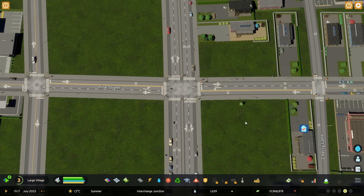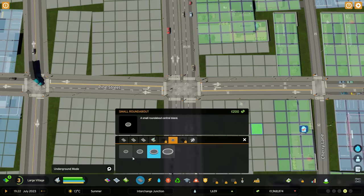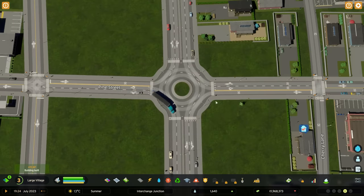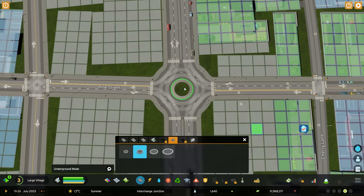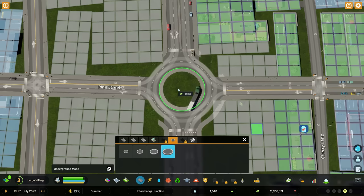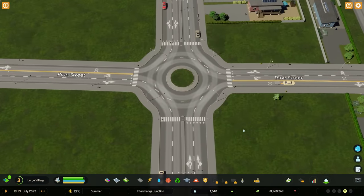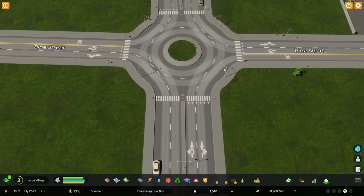I'd be remiss not to touch on roundabouts: I think they've been implemented fantastically, probably better than in the first game — certainly for base game players, but even for modded players this is a huge improvement. I'll replace this intersection with a medium roundabout, and it automatically sets everything up, which is beautiful. What you're really changing is the size of the center circle, but the configuration stays the same — it automatically sets up similar to a turbo roundabout, with lane markings showing the right lane can go right as well as straight.